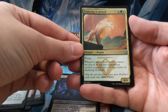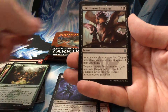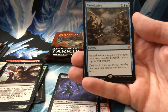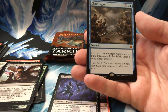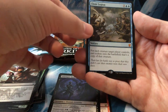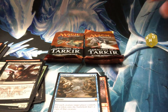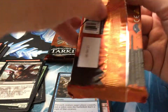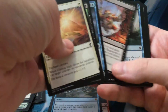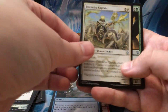Enduring Scalelord — love that art. Circle of Elders, Foul Tongue Invocation. Hey, it's a mythic and it's a nine drop. Nine drop sorcery speed — for each creature target player controls, put a token onto the battlefield that's a copy of that creature. That's kind of silly. I really don't know what to say besides that it's very silly. Definitely a hilarious commander card. There's a lot of colorless ramp in Battle for Zendikar, so maybe you can throw that in there just for fun.